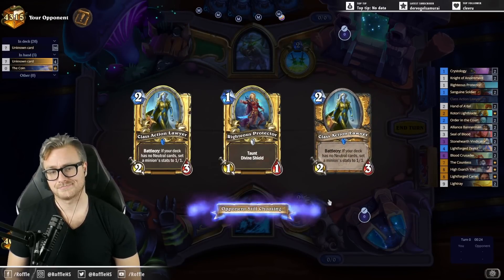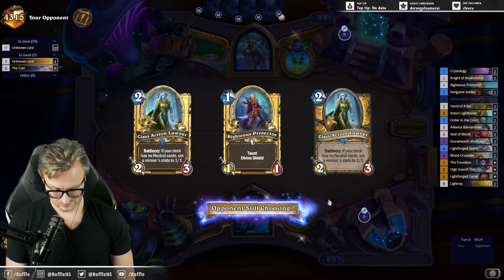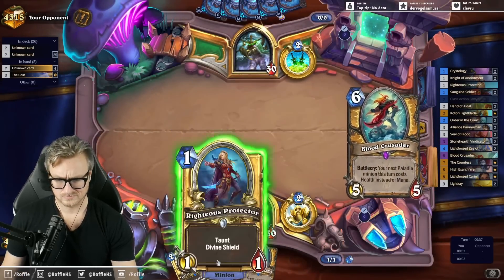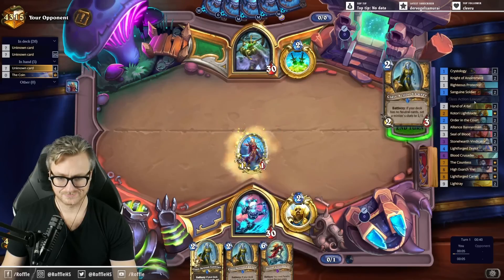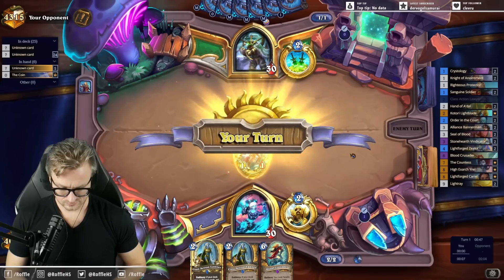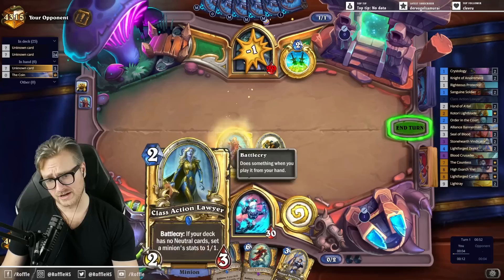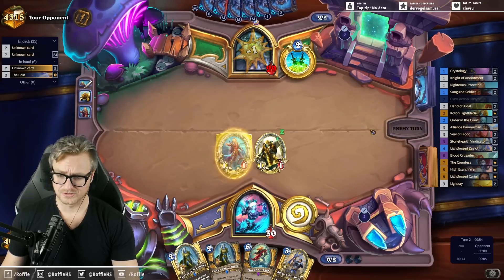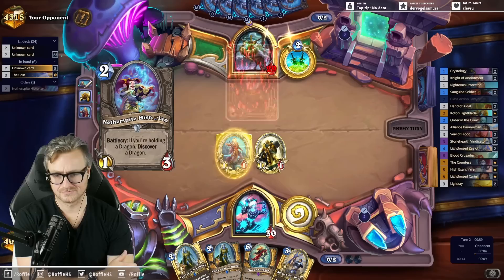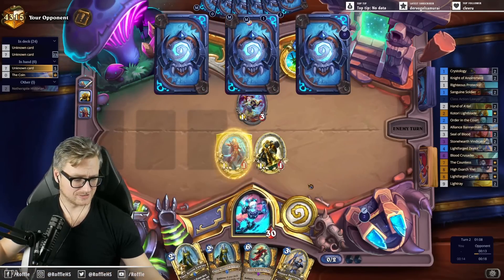Got a curve and the capacity to deal with some pirates. I want that Order in the Court back now. I could have made my Fragrant Protector a 1-1, but I didn't see it. Maybe I will get some use out of these class action lawyers anyway.